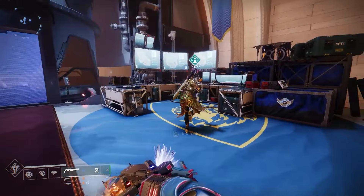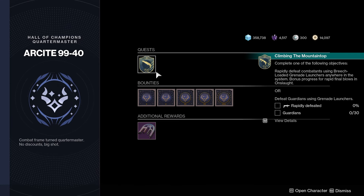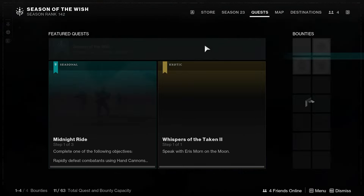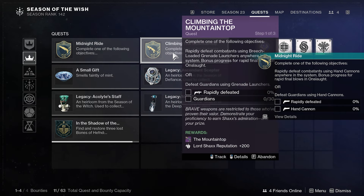Welcome back to another weekly reset in Destiny 2. This week we have the second week of Into the Light, and Bungie has added the Mountaintop to the rotation, so you will definitely want to farm out a shiny roll. The roll I'm going to be looking for is an auto-loading holster and frenzy roll. The Midnight Coupe has also been added here — I'm going to go for an explosive payload and one-for-all roll. Let me know in the comments what you're going to be looking out for.